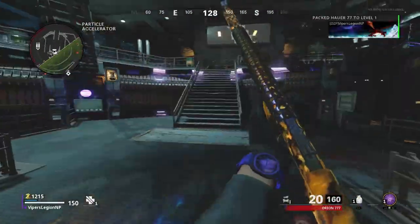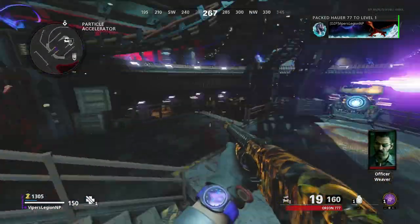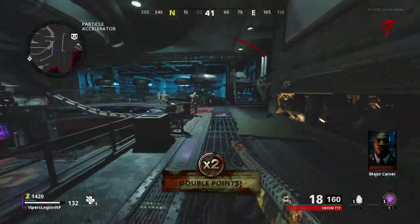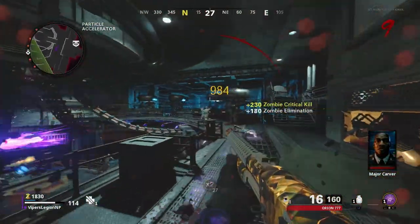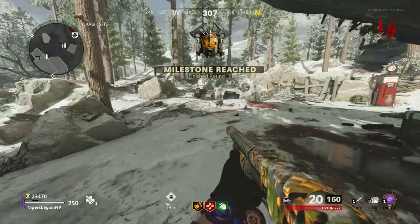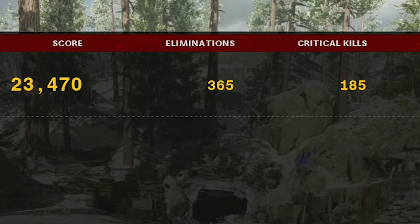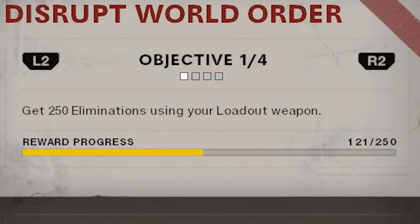There is one very important thing that you must know about this Operator Mission, and I'm not entirely sure if it's a glitch or an intentional feature. Essentially, when you pack-punch your Loadout Weapon, the progress stops for this Operator Mission. Taking a look at the footage here, it says I have over 300 kills, so you would think that the Operator Mission would be completed. But upon ending my game and checking the progress on my mission, it says I only have 121 kills with my Loadout Weapon. That was right around the time I pack-punched my weapon, so pack-punching stops the progress on this Operator Mission. So I would steer clear of pack-punching your Loadout Weapon.